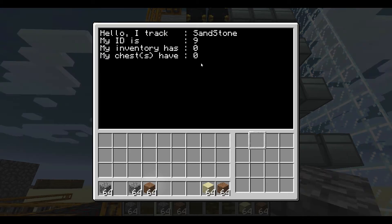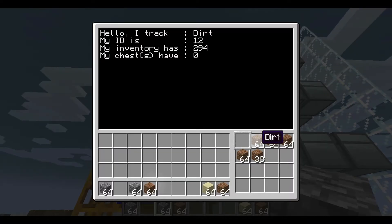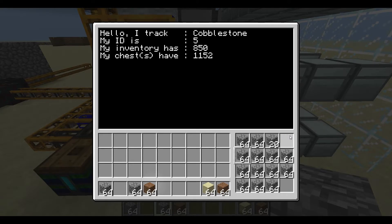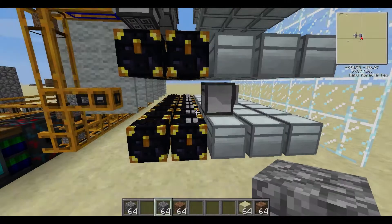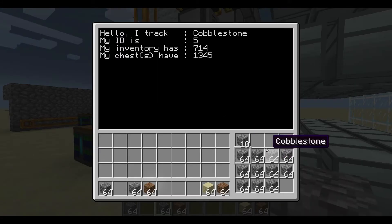Here's my secondary turtle — he's got sandstone — and my third turtle in this demonstration system has dirt. This turtle here should be getting close to crossing that threshold. There he goes, depositing additional cobblestone into the chest to ensure that his internal inventory doesn't overflow.